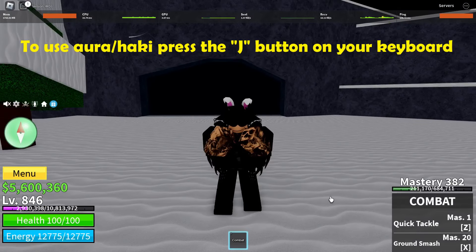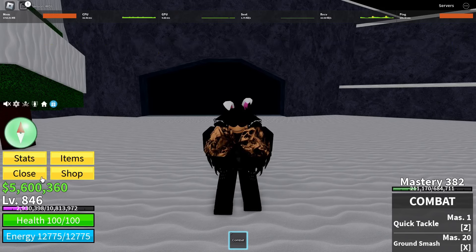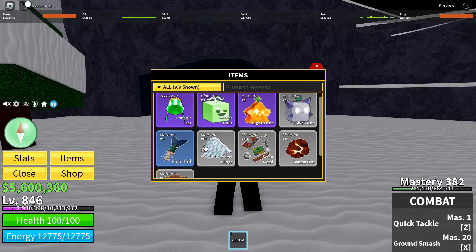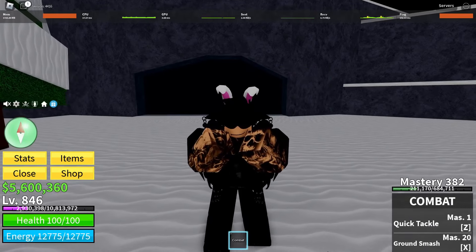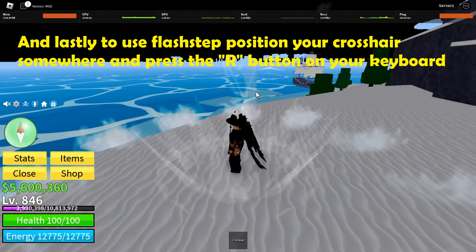To use Haki, press the J button on your keyboard. Let's try it with a sword now — never mind, I don't have one. And lastly, to use Flash Step, position your cursor somewhere and press the R button on your keyboard.